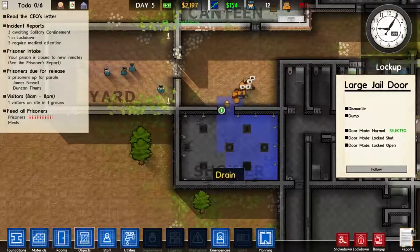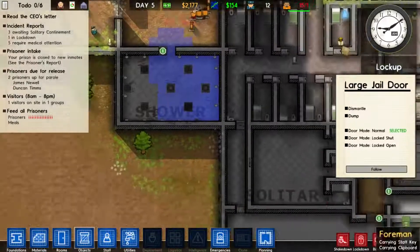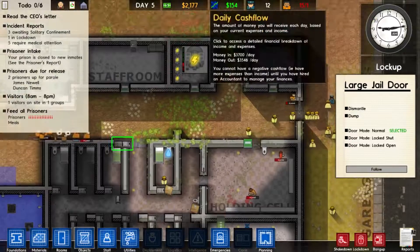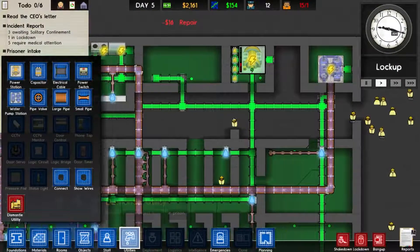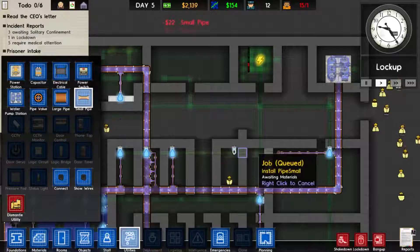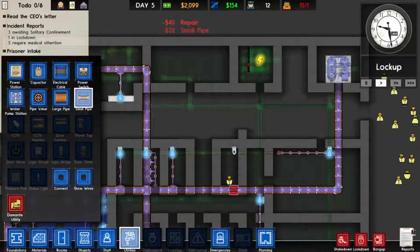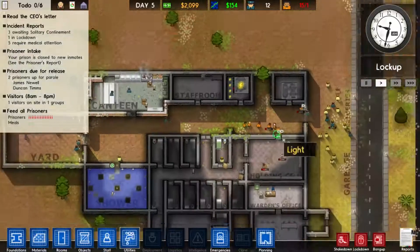Shower area as well - there's loads of drainage, I'm not too sure why this keeps flooding. This is a huge learning curve - I've never actually run a prison before. I need to actually connect these pipes over as well. Let's just connect a small pipe there and channel over to there - I think that should work, if not I'll have to run it from there to there.